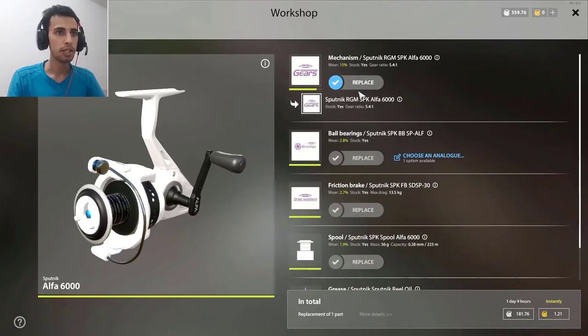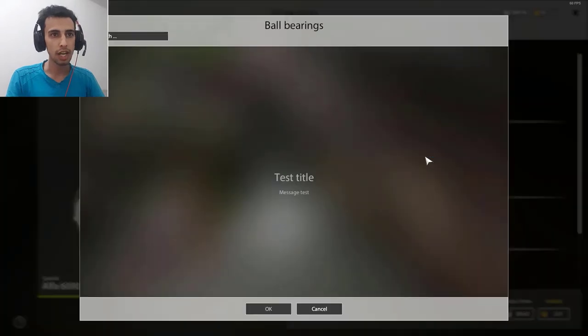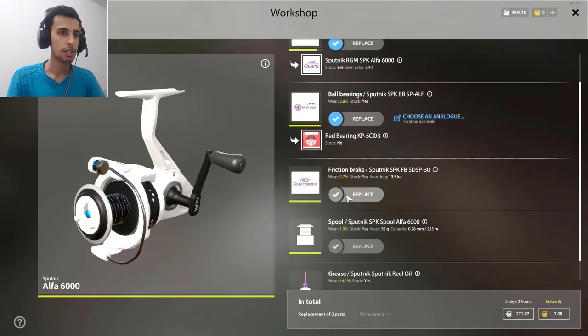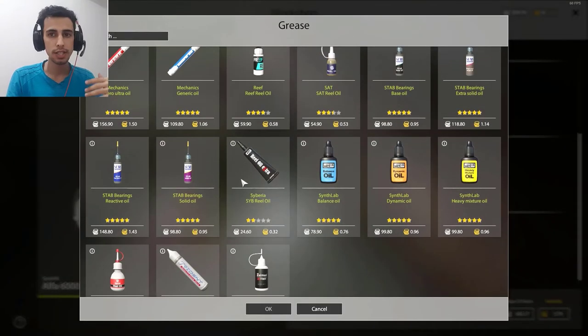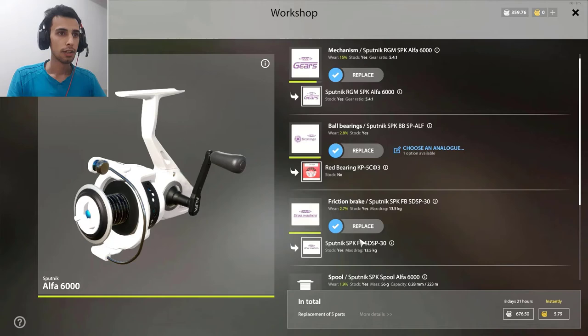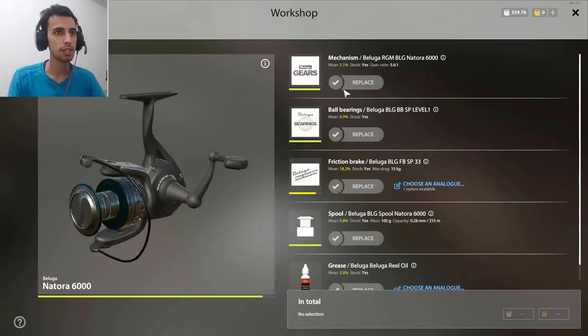You can change the parts piece by piece by replacing. It shows you the prices down here. For some parts you can choose which part you're gonna replace — some parts are more expensive and better. You can also choose the oilers; there are so many oils and you choose which one is better.